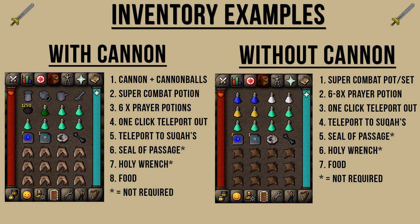Here are some example inventory setups you can copy or change as you wish. With the Cannon: I'm bringing a Cannon with Cannon Balls, a Super Combat Potion, about 6 Prayer Potions, a one-click teleport out — so some Teleport to House tablets — a Relekka Teleport to get to the Suqahs, and you can bring a Lunar Isle Teleport or whatever you wish to use. I'm also bringing a Seal of Passage to use the bank, a Holy Wrench to save some Prayer Potions, and about 12 to 13 food — Sharks or Manta Rays, which heal a little bit more.